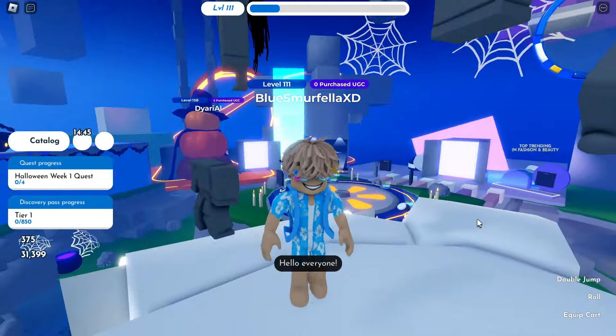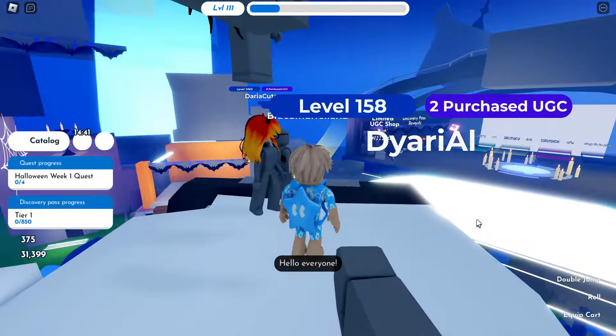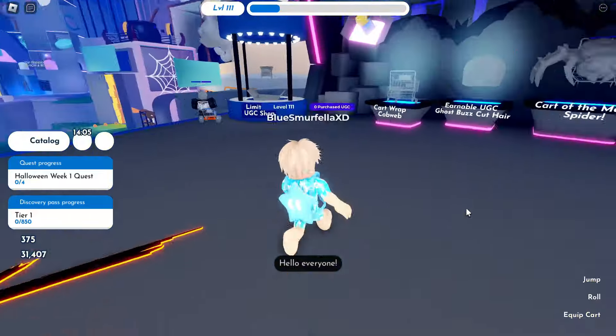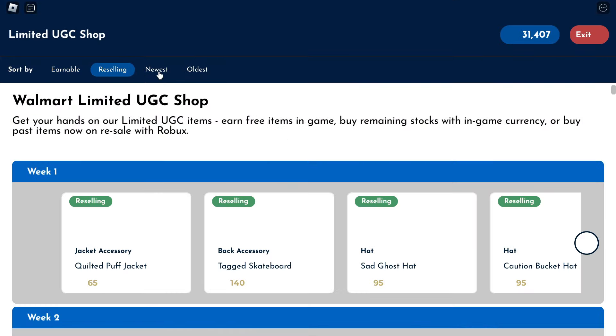Head over to the limited UGC shop and scroll down to week 51. The plush deer will unlock with 25,000 available to claim for 25,000 coins. You'll also be able to unlock the plush tail in just a few days.